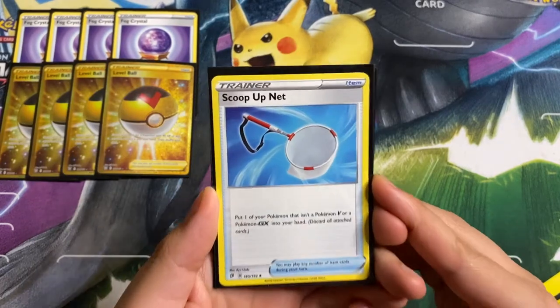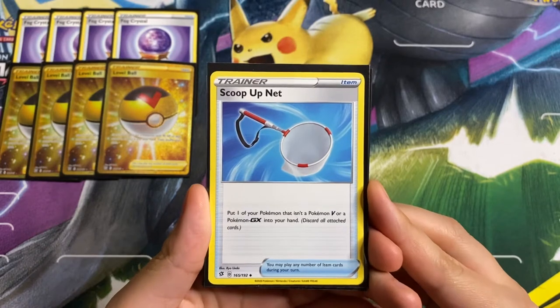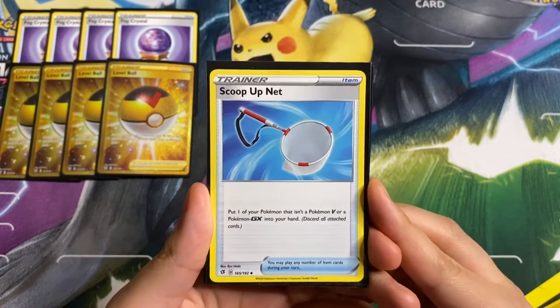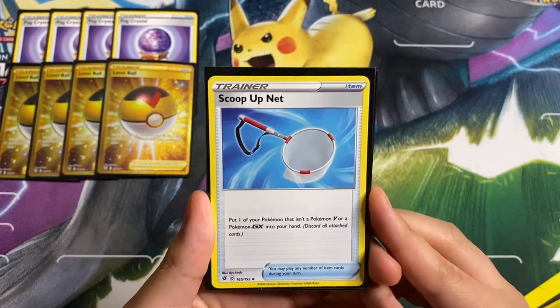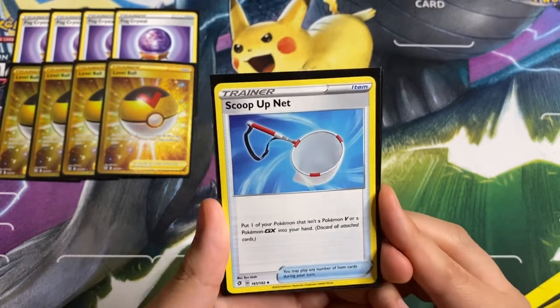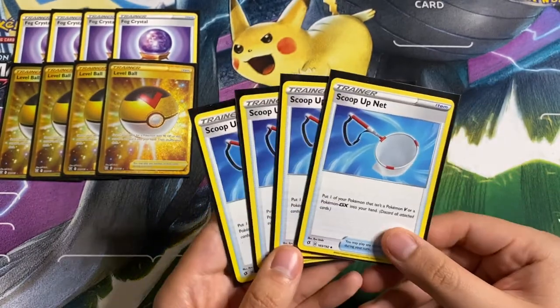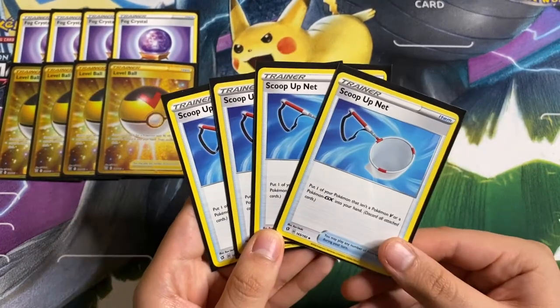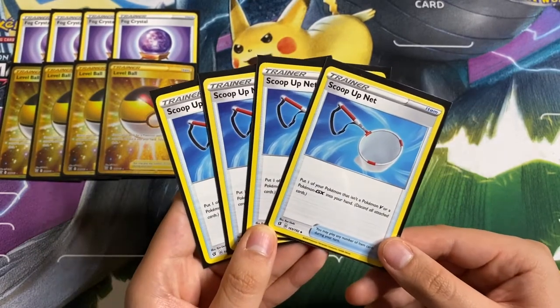One of my favorite items in this list is Scoop Up Net: put one of your Pokémon that isn't a V or GX into your hand, discard all attached cards. Basically on the last turn of our game, if our opponent has a V Pokémon active, we can scoop up our whole bench and do a ton of damage. We are playing four copies.